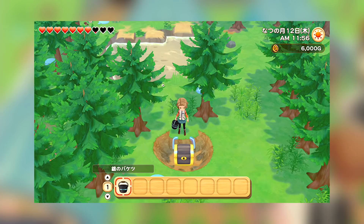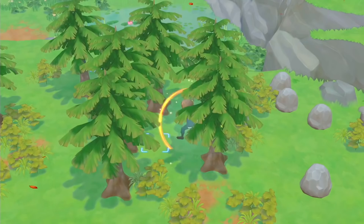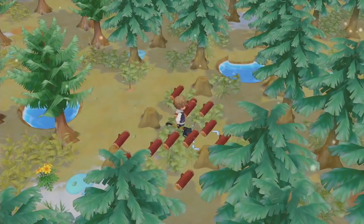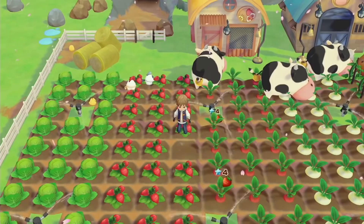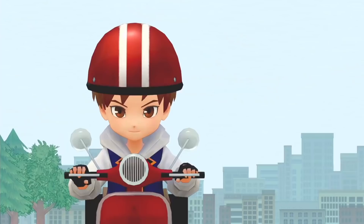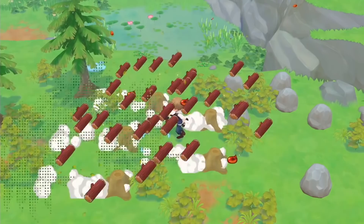Speaking of the farm, we've known for a while that we'll be able to ride horses again to get around. But that's not all — two other confirmed mounts are a wolf, and a motorcycle, which I assume is the bike from the first trailer where the main character rides into town. So you get to keep the bike, and it's not just for the opening cutscene. The game's website says it'll be a bit difficult to walk around the vast ranch, so mounts will help a lot.